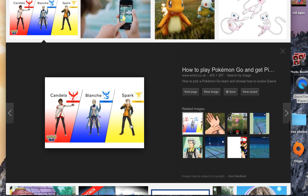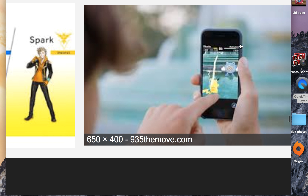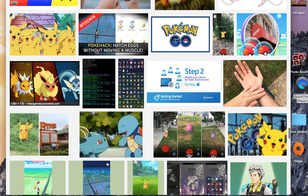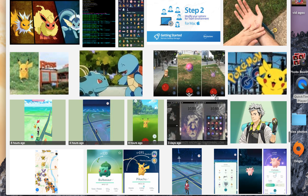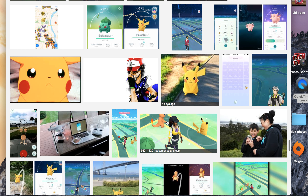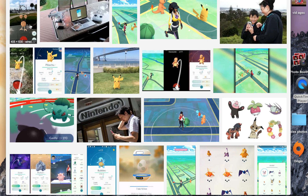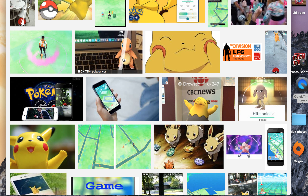And these are the teams that you can be on. You've got — well, that's Instinct, that's Mystic, and I can't really see the other one. So many Mews! Basically this is the Vaporeon or something — I can't remember that one. These are all evolutions of Eevee. I'm going to show you that in another video. I've got a Doduo — basically it's a Doduo with two heads, that's all what it is. Look how many Eevees!